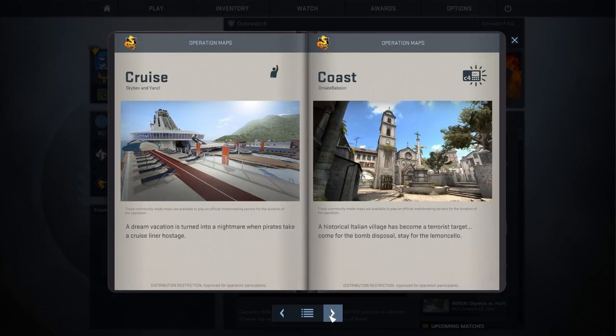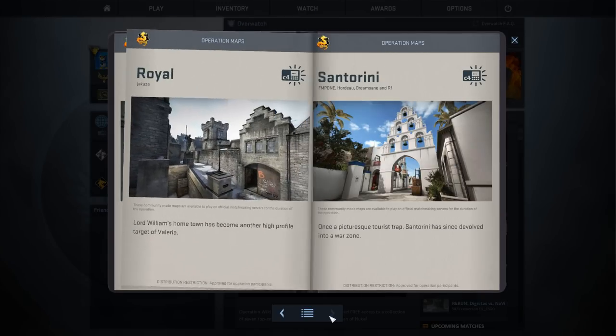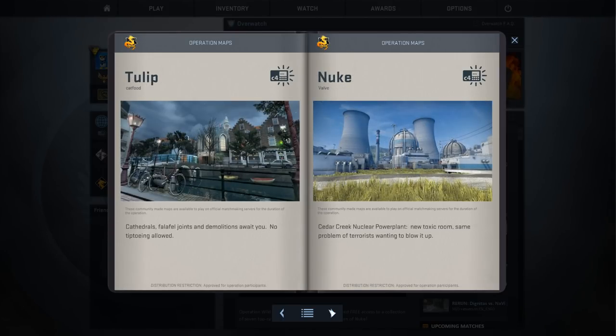Then we go over to Coast, made by Ornate Baboon — 'Historic Italian village has become a terrorist target, come for the bomb disposal, stay for the limoncello.' We have the map Empire, the map Mikla, the map Royal, and Santorini. Everyone is pretty much aware of Santorini — it's been all over Reddit. We still have Tulip and obviously Nuke is back.